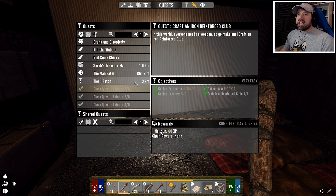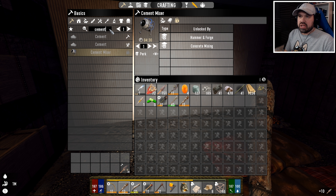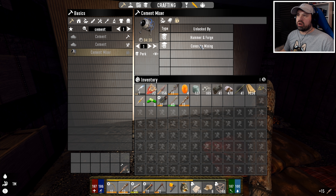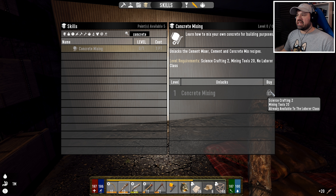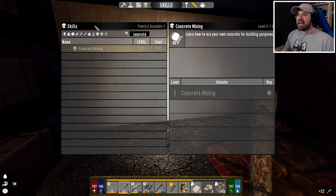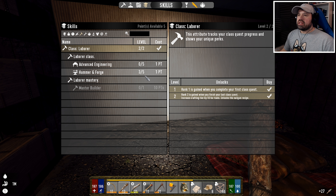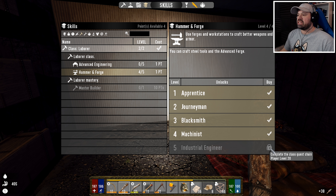One of the things I've seen is that it should unlock the concrete mixer. Is the cement mixer unlocked already? No, but it says hammer and forge and concrete mixing. If I go to concrete mixing it says science crafting tool already available to the laborer class. If I go to the laborer class - for hammer and forge, mixing series - I can craft crucible steel! The big forge lets you craft iron armor, then steel crucible, and concrete mixer. That is amazing, so we can just put a point into this.